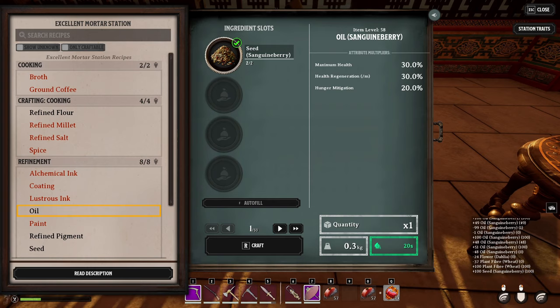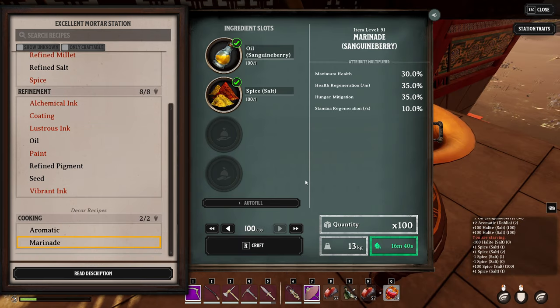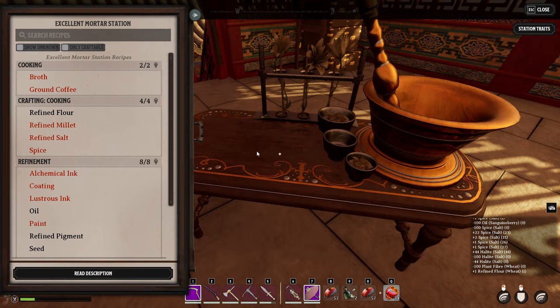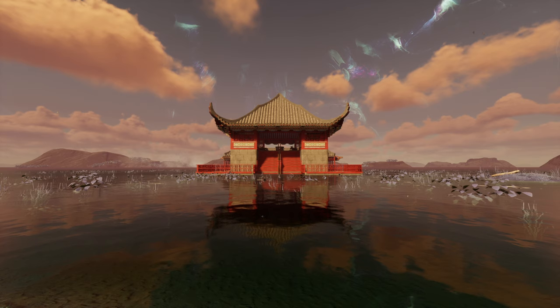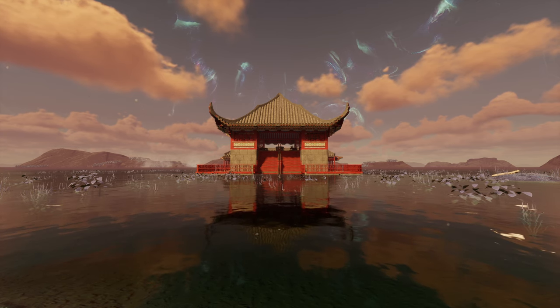Then you'll take your sanguine berries and make oil, your dahlia and oil to make aromatic, your salt to make refined salt — which is both essential and acts as a spice — then marinade using more oil and that spice, and then the grindy part: wheat for dough. You might want to change up your farm to focus on wheat for a bit to build up a decent supply. It's the wheat that's holding me back on making a huge craft and getting a full stack of Beef Wellington, but by the next video, you'll see the fruits of my labor.